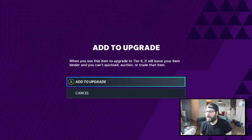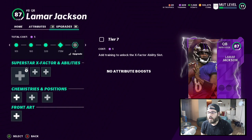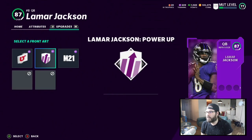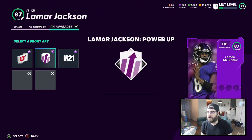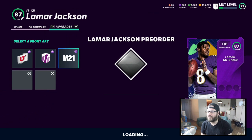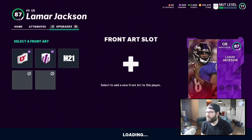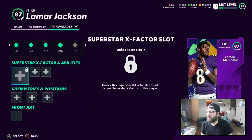I'm going to add him to the upgrade now. This came with the pre-order, being able to get him to this 87 overall. This is kind of cool — you can take a look and change the art depending which one you want. I like that one best. Here it shows zero training to change it — that's a good deal. I will craft the front art for zero training because I like that one more. There we go, we've got the new one. He doesn't have a superstar X-Factor slot until tier 7, so a few away from that.